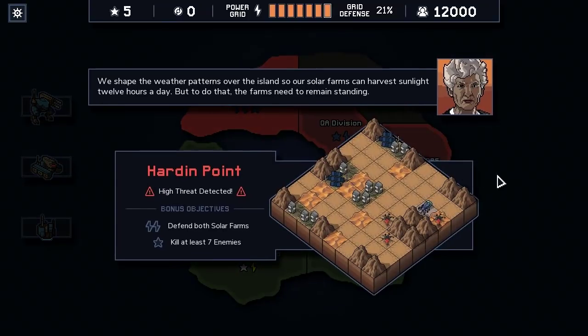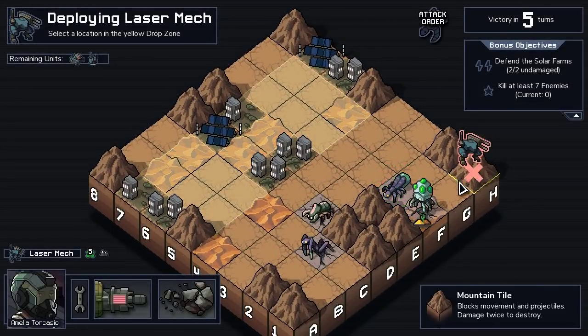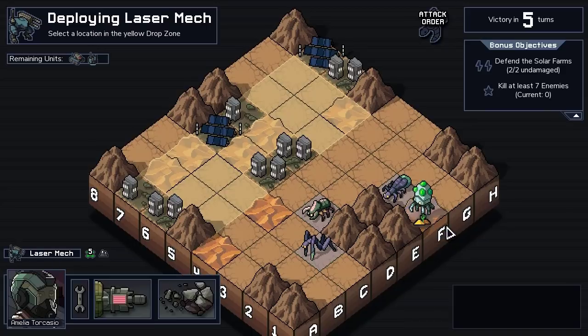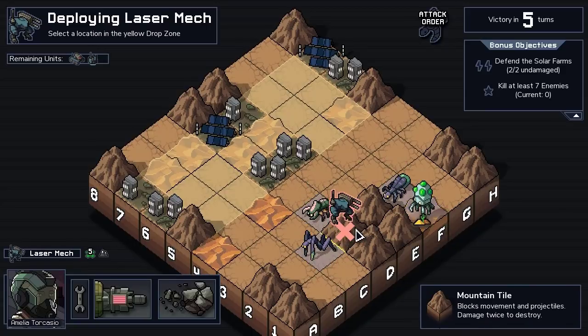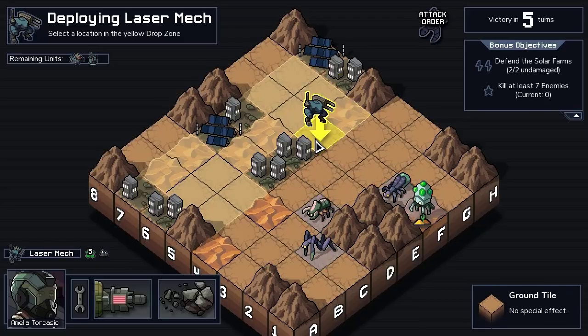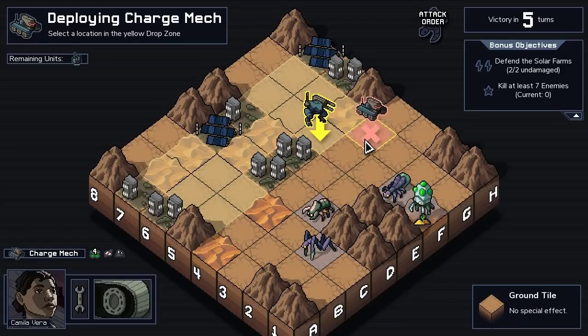We shape the weather patterns over the islands so our solar farms can harvest sunlight 12 hours a day, but to do that the farms need to remain standing. We'll do what we can to help. They're starting off real nasty with an Alpha Firefly, an Alpha Leaper, a Beetle, and a Soldier Scion, so they get bonus HP. Hopefully we don't regret this start already.